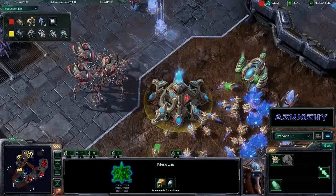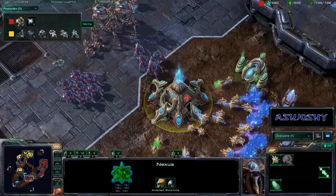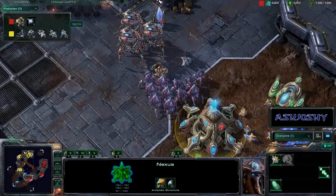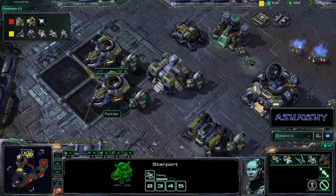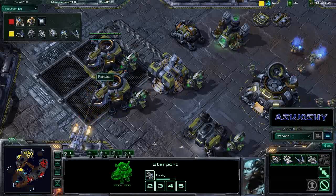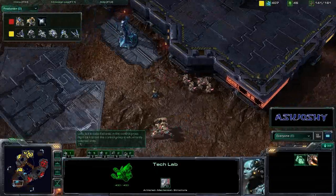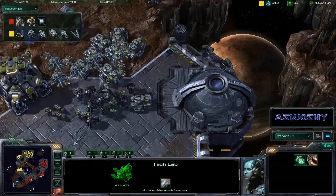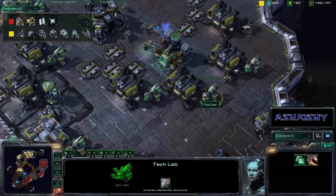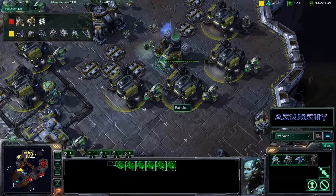Huck has not dropped any cannons yet, but keep an eye on the production tab. More immortals, more stalkers versus another barracks — marauders coming in all the time to help take out tier one units. Medivacs being made out of that second starport. He got another tech lab, so he's cranking out banshees, ravens, and medivacs — no vikings yet to combat Huck's Colossi. He feels he doesn't need them that badly with banshees doing so much damage against both stalkers and Colossi.